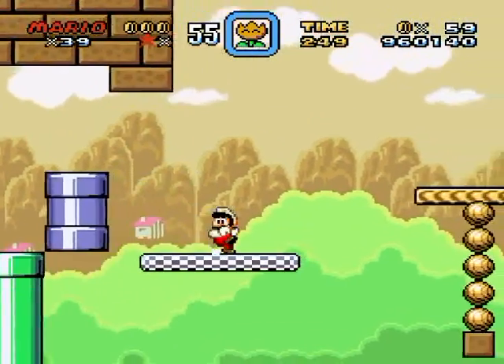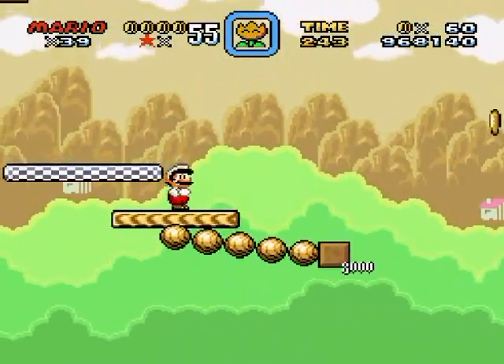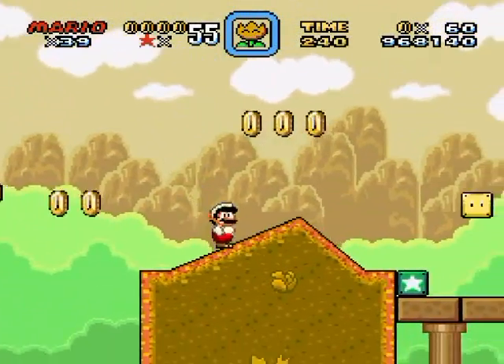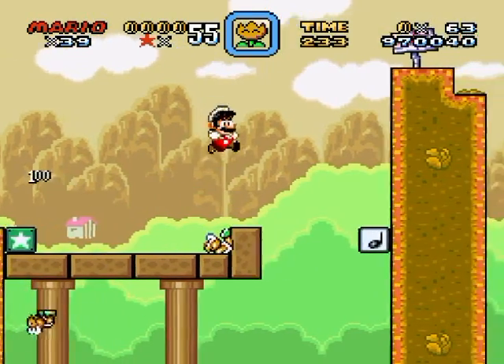I shouldn't have done that because I lost my cape, and I should have kept both powers. I keep accidentally losing powers that I don't want to lose. It'd be nice to be able to hit that without a shell.